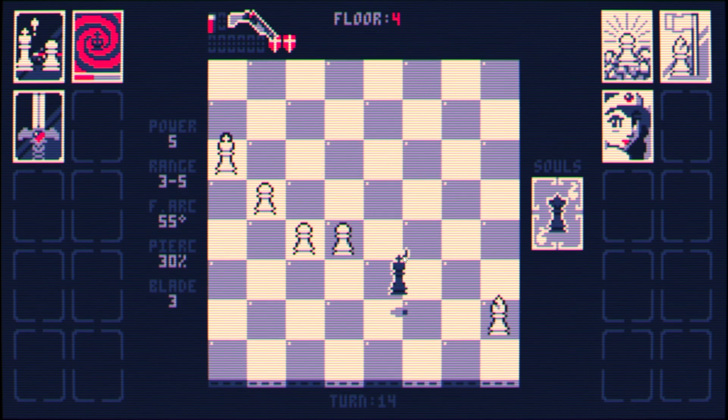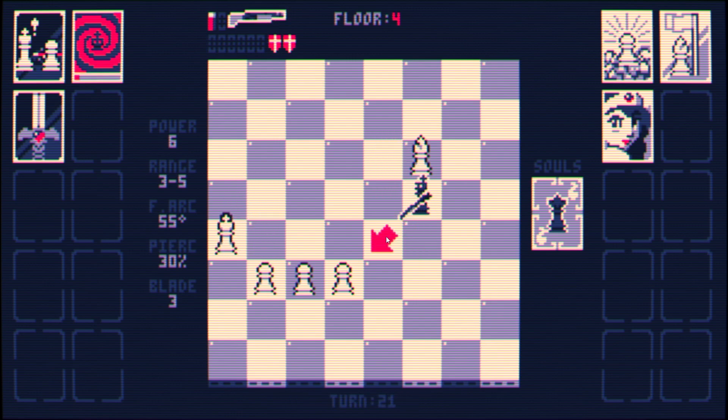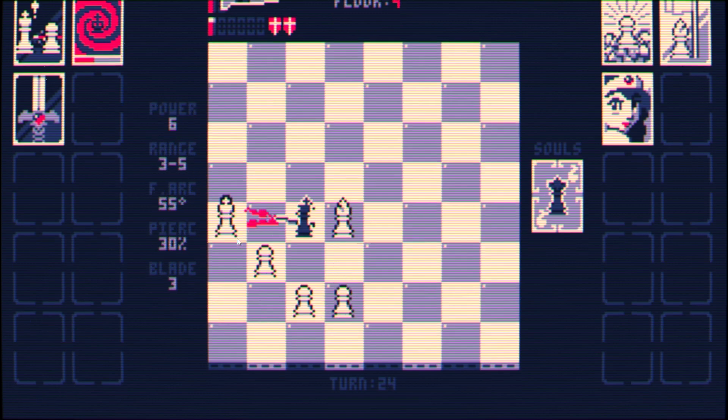I'll take that queen card. Need you gone, sir. I can just ignore you by sidestepping onto those tiles. Bishop friend, you have so much hit points. I need you to not have all those hit points. I'm getting more firepower. The king's actually moving away from me — interesting, normally they like to move closer.